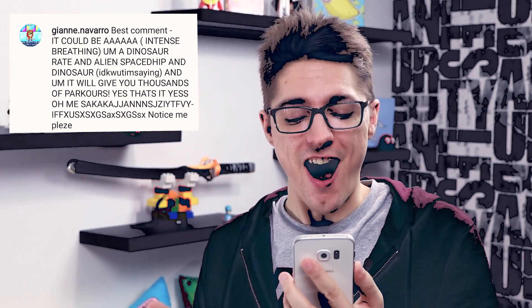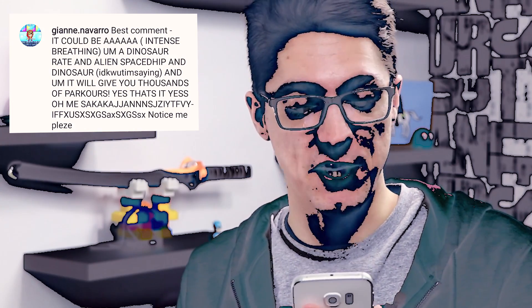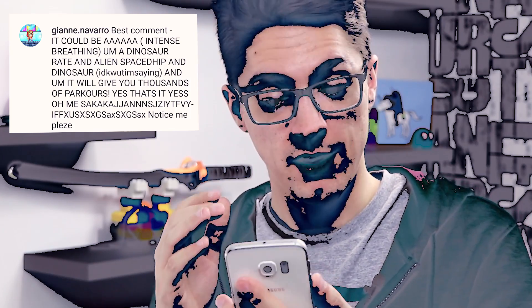Instead of one we are going to choose two winners. The first one is a funny comment: 'It should be intense breathing, a dinosaur race and alien spaceship and dinosaur and it will give you a thousand parkours.' Yes, that is it! Congratulations — you win yourself a Silver VIP, that is VIP time for 22 days!